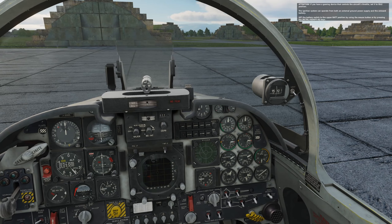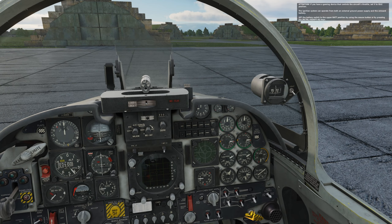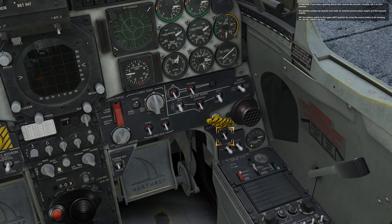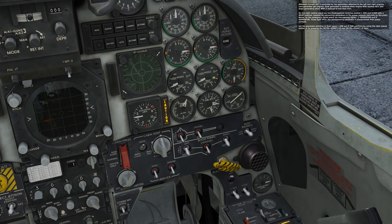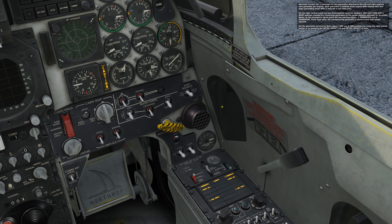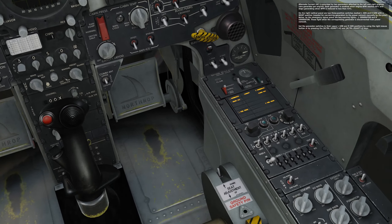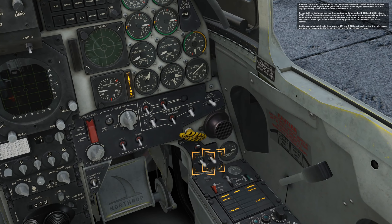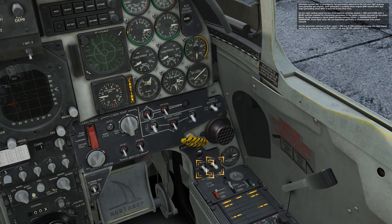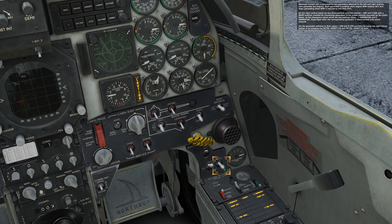The ignition system can operate from both an external ground power supply and the onboard battery. Set the battery switch to the BAT position — you can see the batteries come on. On the right vertical panel are two three-position switches marked left generator and right generator, with a reset position for connecting generators to the power network manually. Set the generator switches to their upper left gen and right gen positions using the right mouse button, or using the keyboard combo.